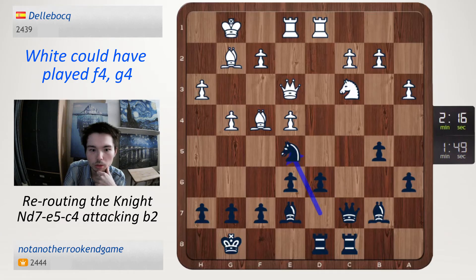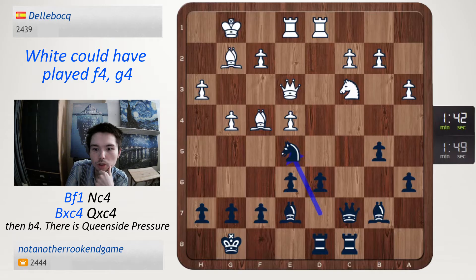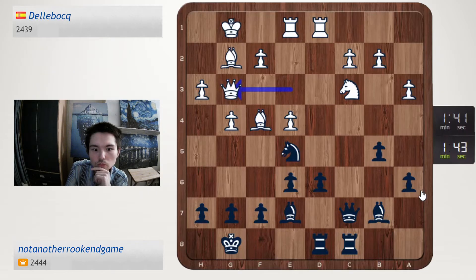Knight c4 is a big problem, so bishop f1. Knight c4 — take, take — and there's pressure. I'll go knight c4 because take, take, b4 is possible. Knight c4, didn't expect that one. Knight c4 looks so difficult to deal with.